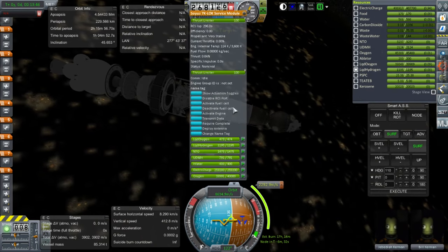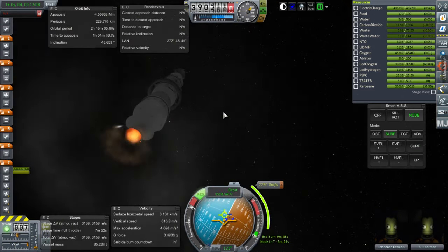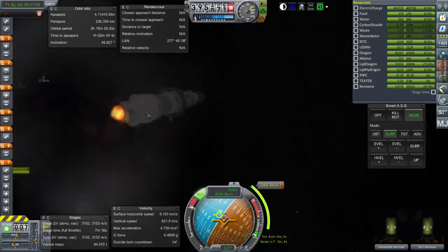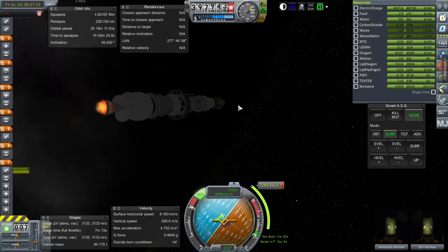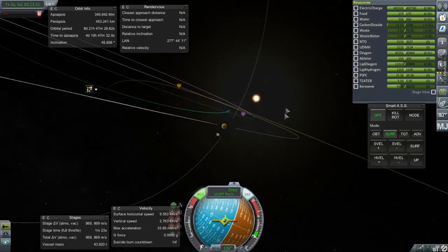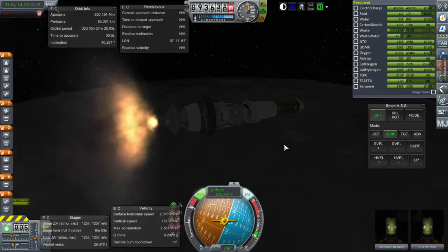Remember, the N1 could lift 95 tons to orbit, and you have to do the whole Moon mission with that. It does only land one person on the Moon, sending two over there altogether — one stays in orbit. Here you see the ignition of the Block G stage, which at this point is an NK-19. Note that we have 800 meters per second left there, and yet I stage off the engine, because it only has one ignition.